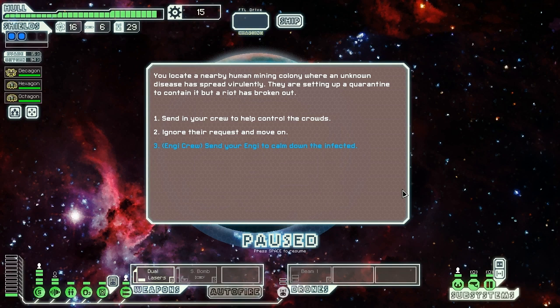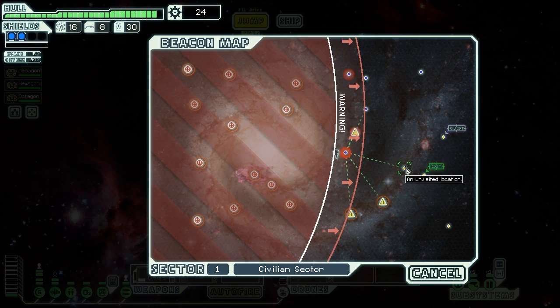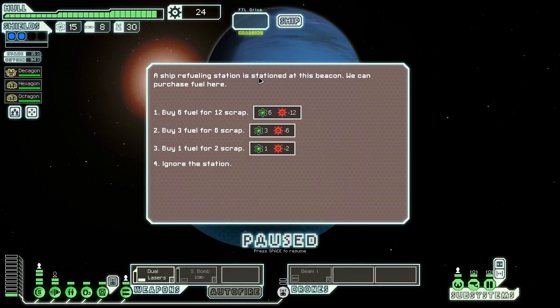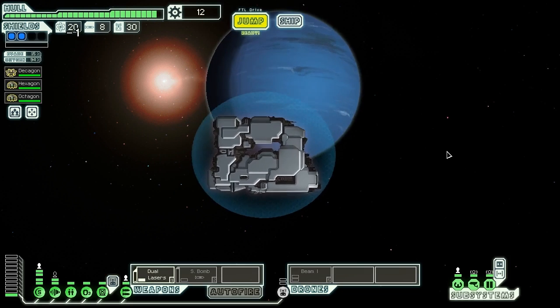We locate a nearby human mining colony where an unknown disease has spread. A riot has broken out over the quarantine. We send our NG crew member in — with no fear of catching the disease, they help reassure and organize the infected humans. The colony leaders offer two missiles, a drone part, and nine scrap as a reward. Drone parts are always valuable. We also find a refueling station and purchase six fuel for 12 scrap — a fantastic deal.